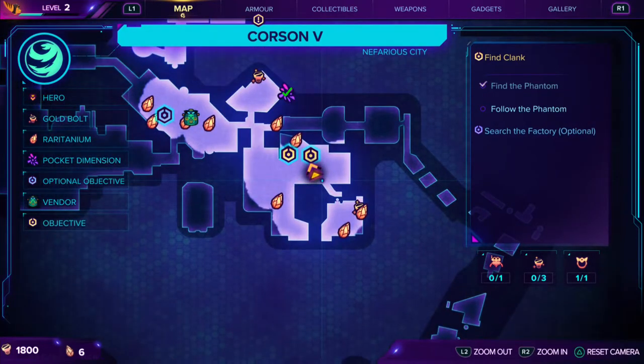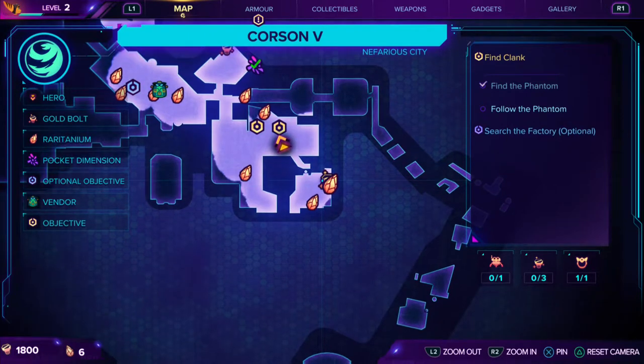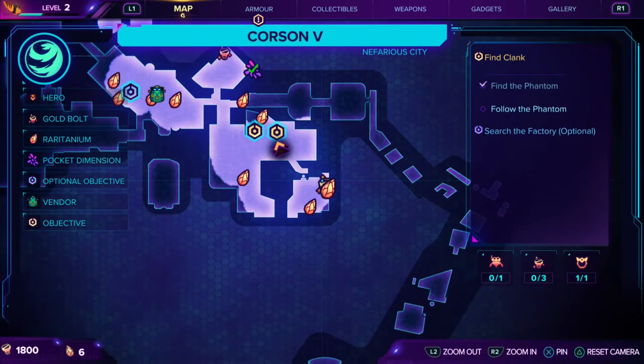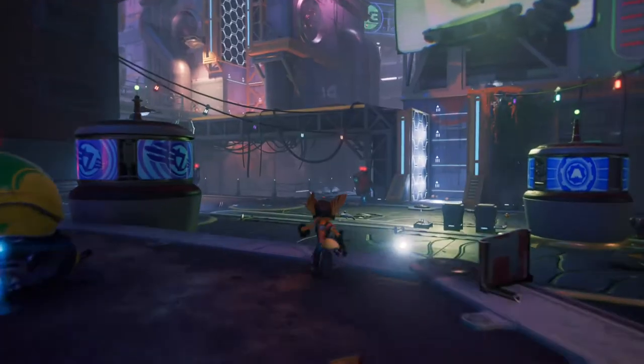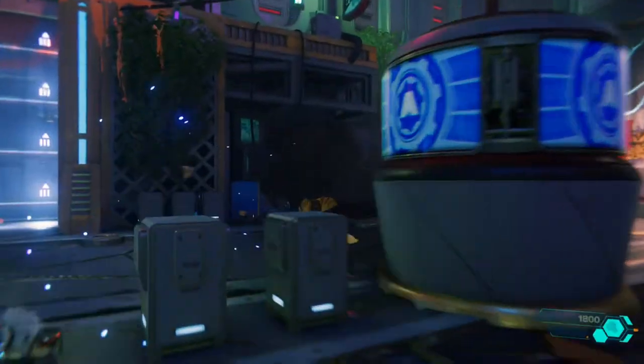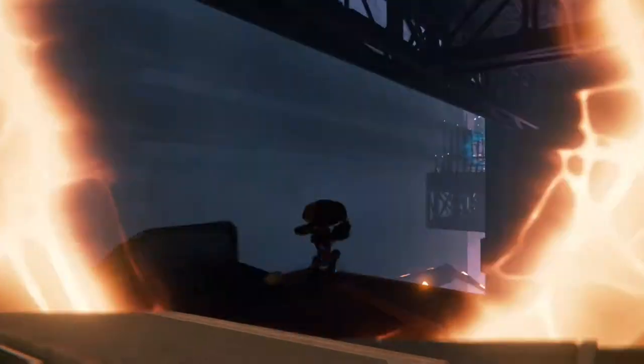Once you've been chasing the guy around the club and all that, you end up over in this location right here and we're going to get this gold bolt right there. So once you've defeated the enemies in this location, what you're going to do is make your way to the right. You've got a bunch of boxes — destroy these boxes right here and then it's going to be a rift here.